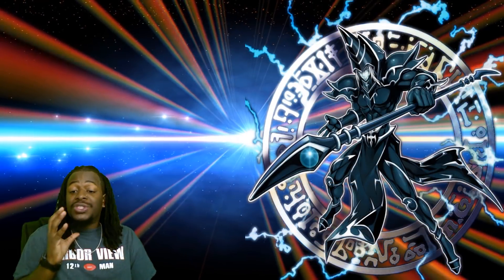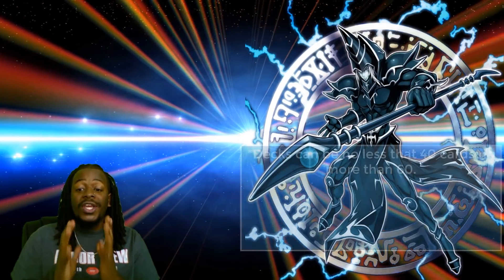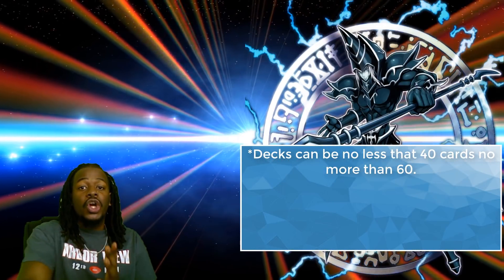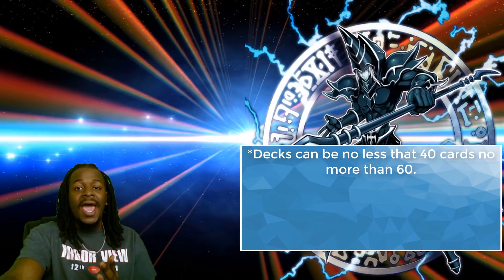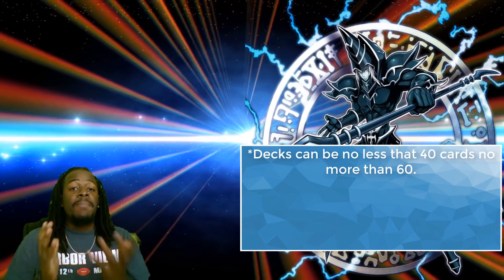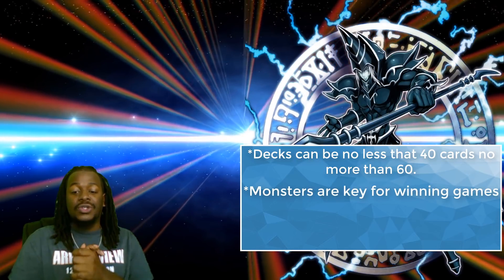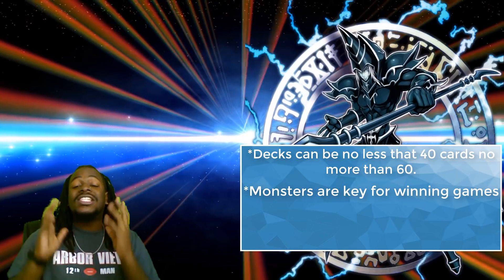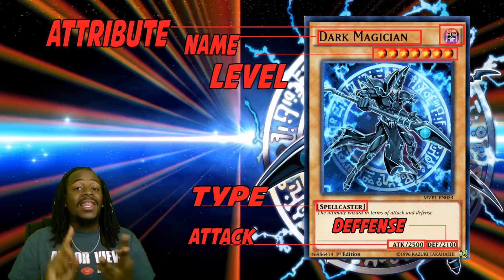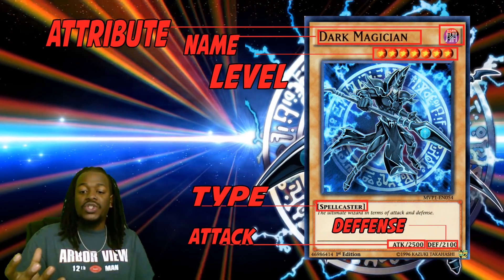Now that you know the objective of the game, you can construct a deck that consists of no less than 40 cards but no more than 60 cards. In most cases, you're going to want to stick to 40 as your minimum. Your main deck should consist of monsters. There are quite a few different types of monsters, but all of them that go inside your main deck share common traits: they all have an attack and defense score, a level, an attribute, and different color coding.